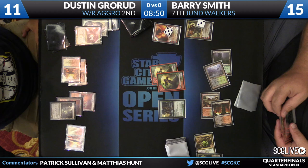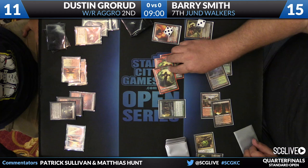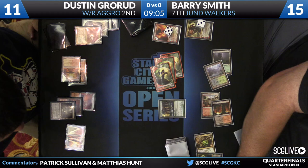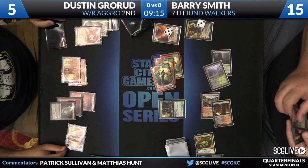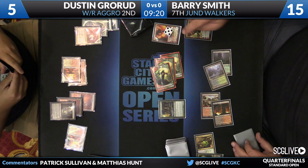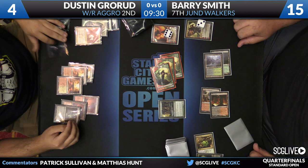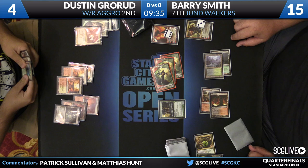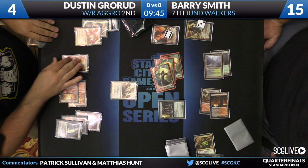Back to the game at hand — we see a replacement Xenagos for the first one, which got Boros Charmed by Grorud. Barry was able to get another one down, and the beats continue here. It looks like it's going to be about this turn and one more turn, and that should be enough for Barry to take game one. Barry has one Planeswalker in play that kills most of Dustin's draws, and another Planeswalker that generates a token better than most of Dustin's draws. So was this game decided by Golgari Charm? It seemed like Dustin's draw was on the weaker side — he only ever drew five power worth of creatures.